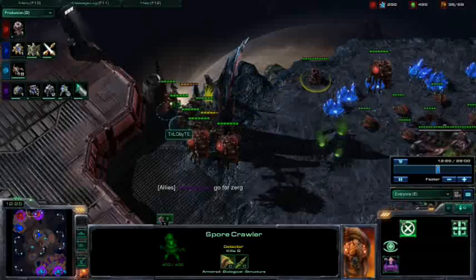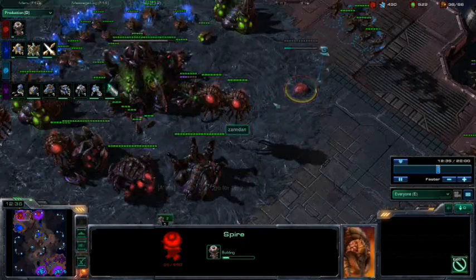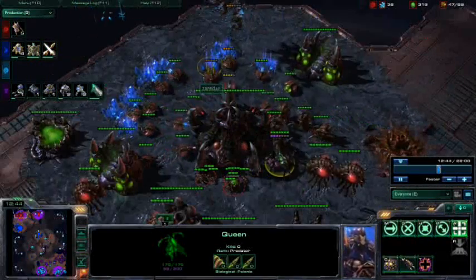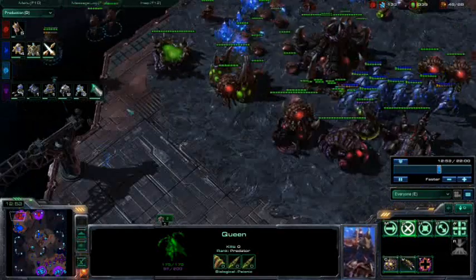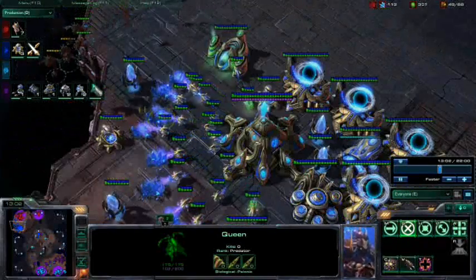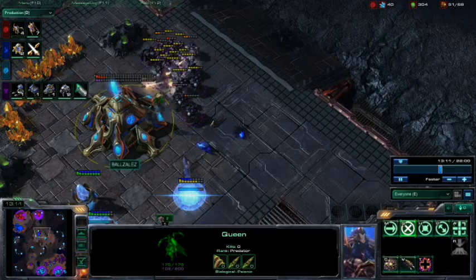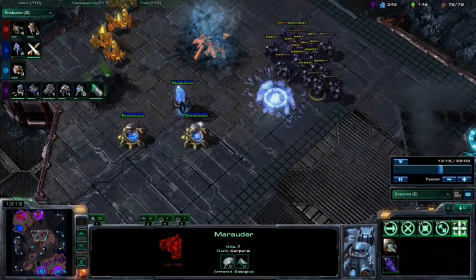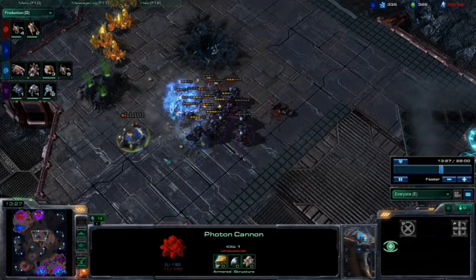We do have a Spore Crawler here, and it's going to drive these Mutalisks into the main. We do have more Hydralisks moving out though, as well as a Queen picking at stuff. Does lose a drone there — loses two more. Those Stalkers are going to continue to drive them off. Loses one to those Stalkers and the rest pull away. We do have the Marine-Marauder push from Kim while those Stalkers were in base dealing with those Mutalisks — because of that, these guys were able to shut this expansion down very quickly.